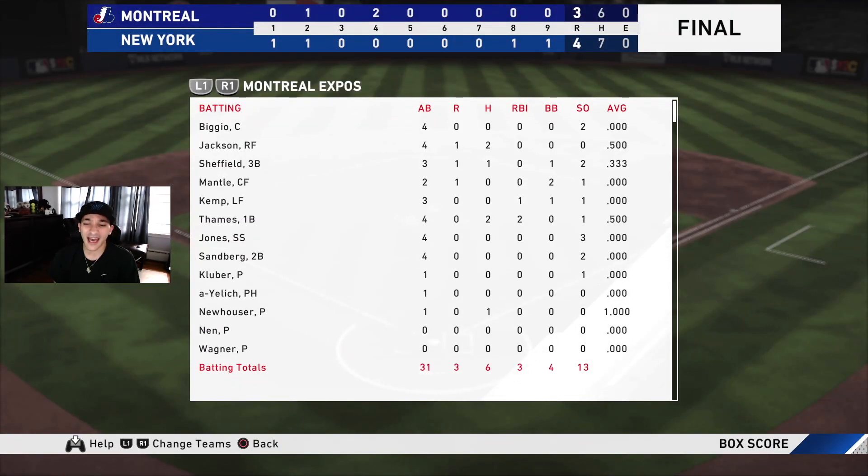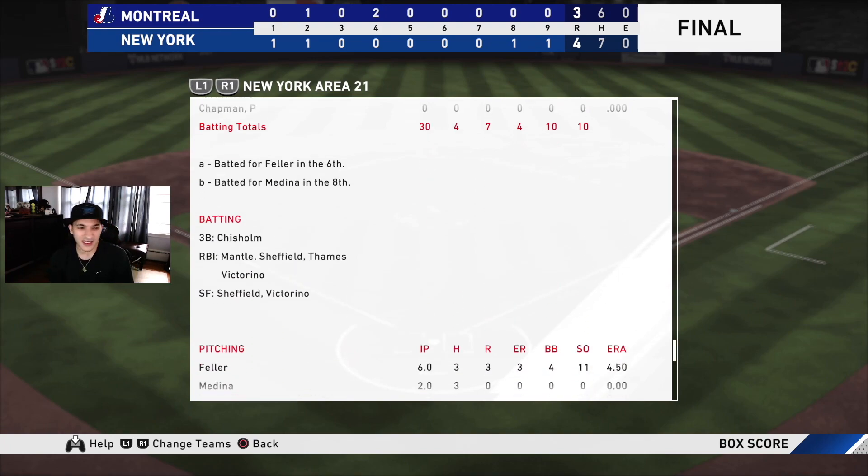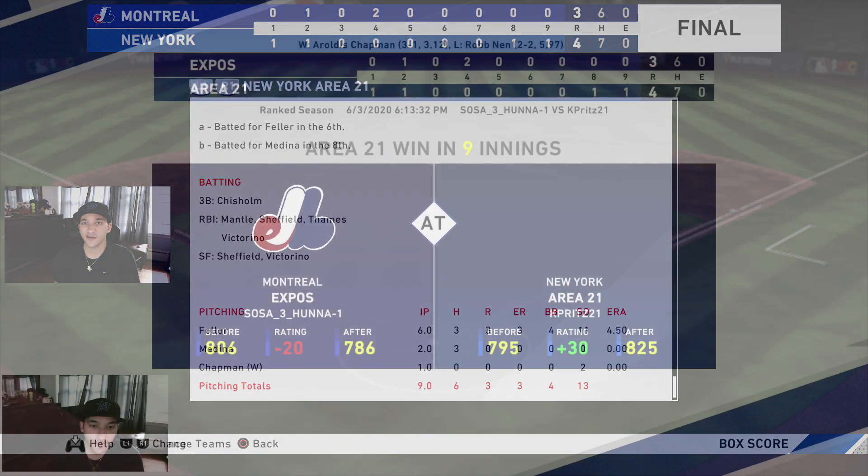Ten walks, ten strikeouts — kind of crazy. Ten strikeouts not good, but 10 walks is pretty good. We were patient but had some bad swings. Brujan 0 for 5, Mantle 1 for 3 with a run and RBI, Kemp 1 for 4 with a run in his debut, Sheffield 1 for 3 with an RBI, Gorman 0 for 4, Fames 2 for 3 with the game-winning RBI, Biggio 0 for 2 with a run, Chisholm 1 for 3 with a run. Feller: 6 solid innings, 11 strikeouts. Medina: 2 innings, 3 hits but no earned runs. Chapman: solid ending with 2 strikeouts. 13 total strikeouts.